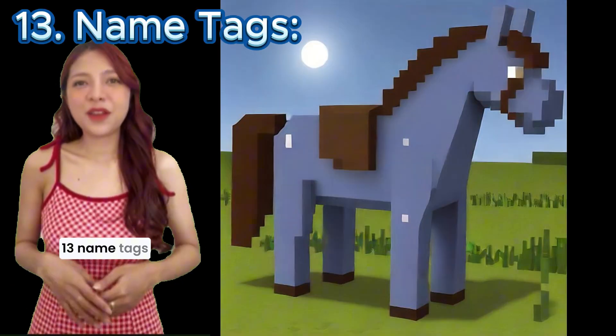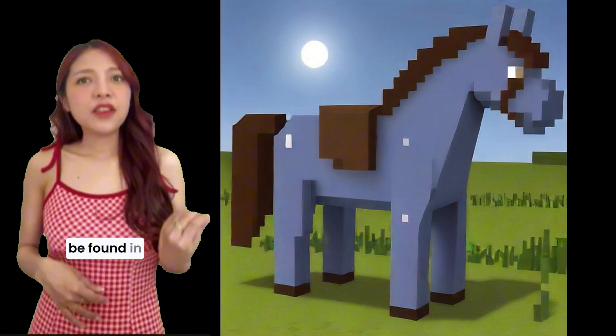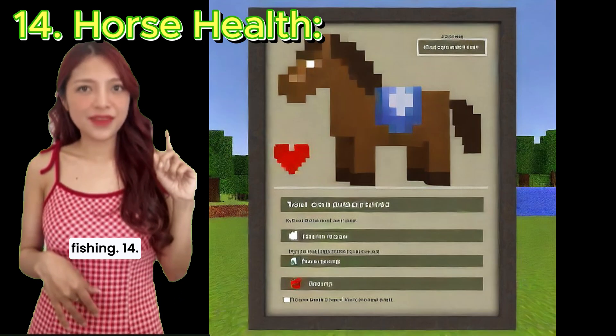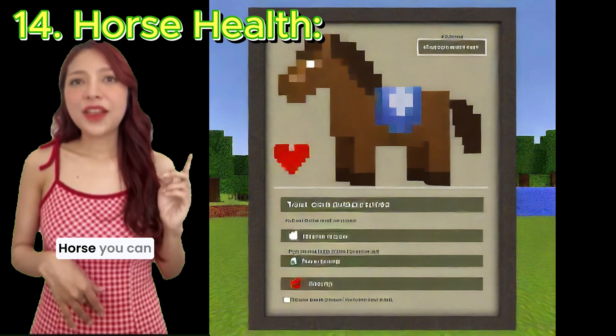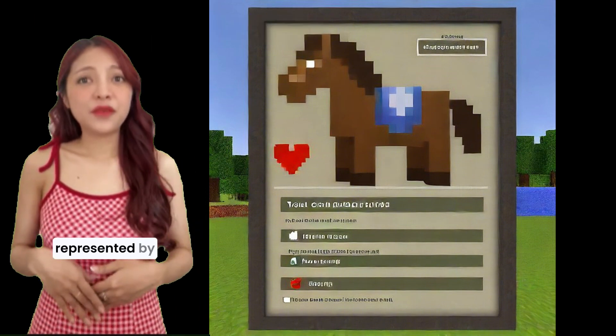13. Name tags. Horses can be named using name tags, which can be found in chests or obtained through fishing. 14. Horse health. You can see a tamed horse's health in its inventory screen, represented by hearts.